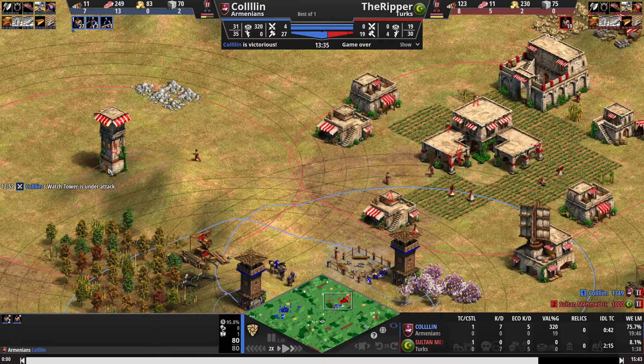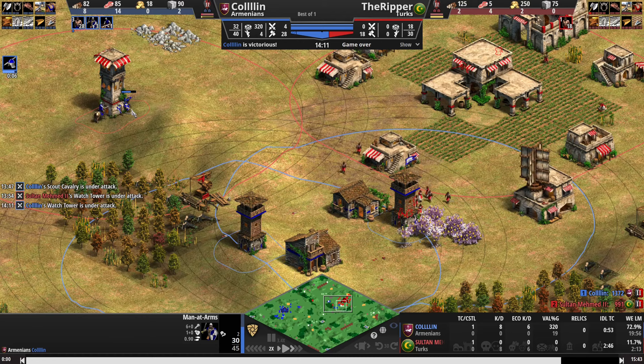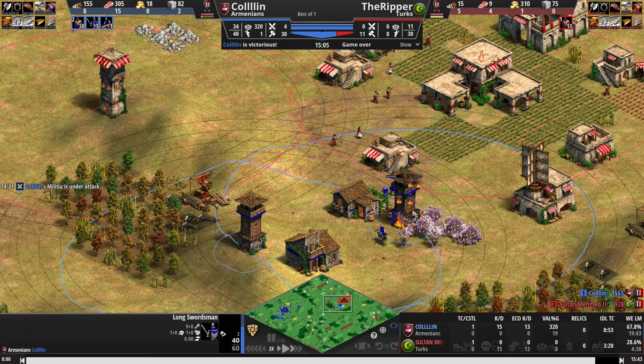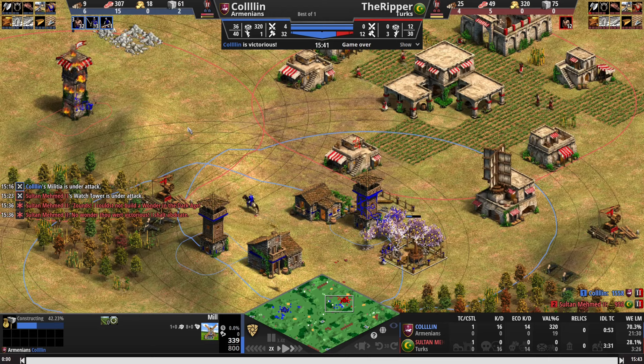Red's tower is unfortunately not within range. Now we are getting the Longswords upgrade, which will upgrade our man-at-arms from 45 HP to 60 HP and from 6 attack to 9 attack — so these guys can 5-shot a villager now. These villagers are going down so quickly around the tower. 16 to 0 eco-KD. The AI just doesn't really have many options; we've pushed them completely off wood and we're taking their berries now. We've just gone straight for the kill.